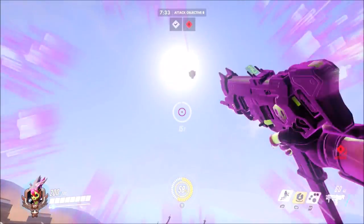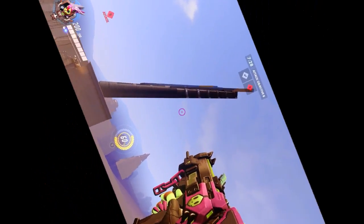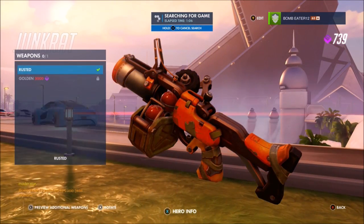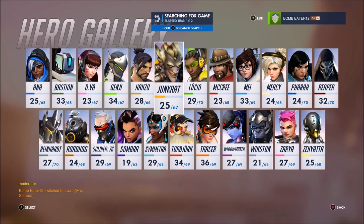I did not know that the Temple of Anubis was actually flat. But seriously guys, don't use these glitches in any real game, because that's not fun for anyone else — it's really not cool. Really just use them in a custom game to explore the map, because I did not know that the payload was inside of a rock.